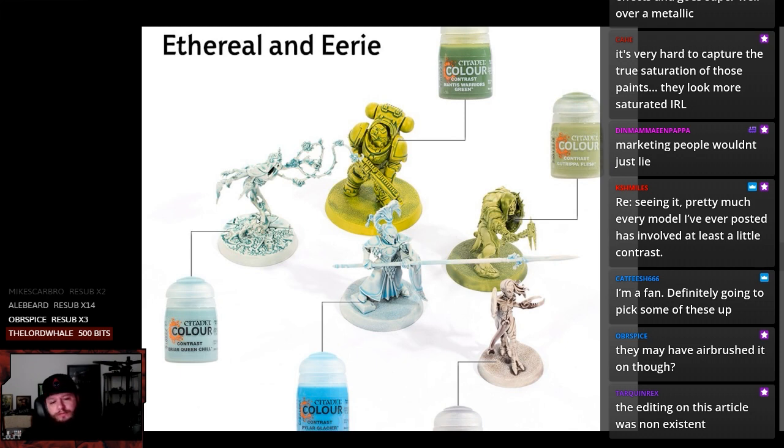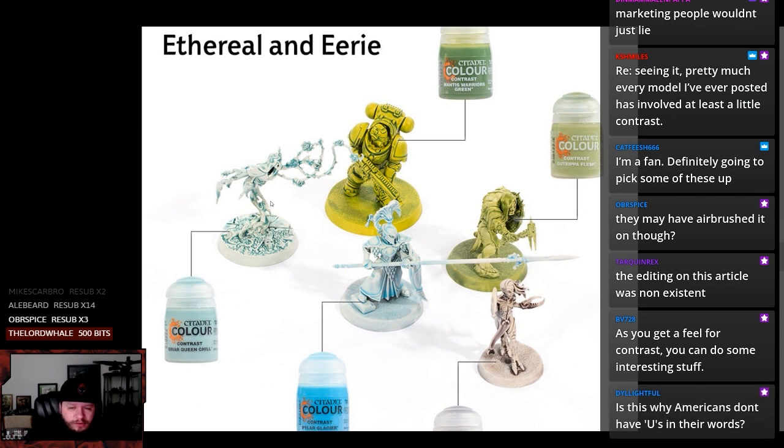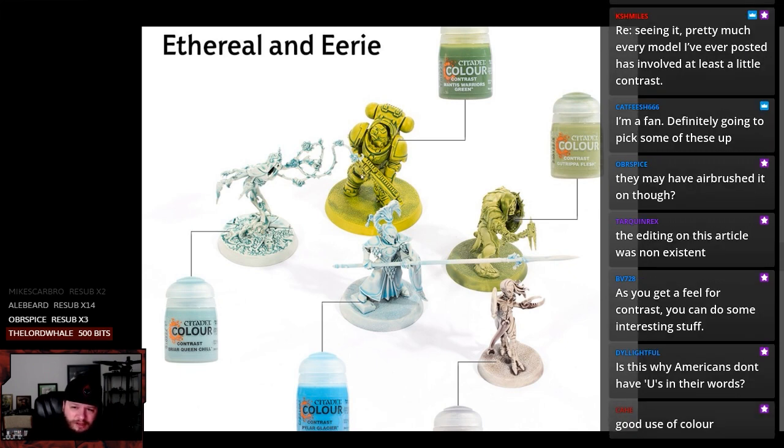Or a super baby blue desaturated kinda. I would want this for like stone maybe, like some sort of cut stone or something. I don't know that I would do it for a ghost — I don't think this looks good. There's too much pooling around all this stuff. But then again, you're not just only painting the model with contrast and then saying it's done. Obviously this is just step one, so maybe this is fine.